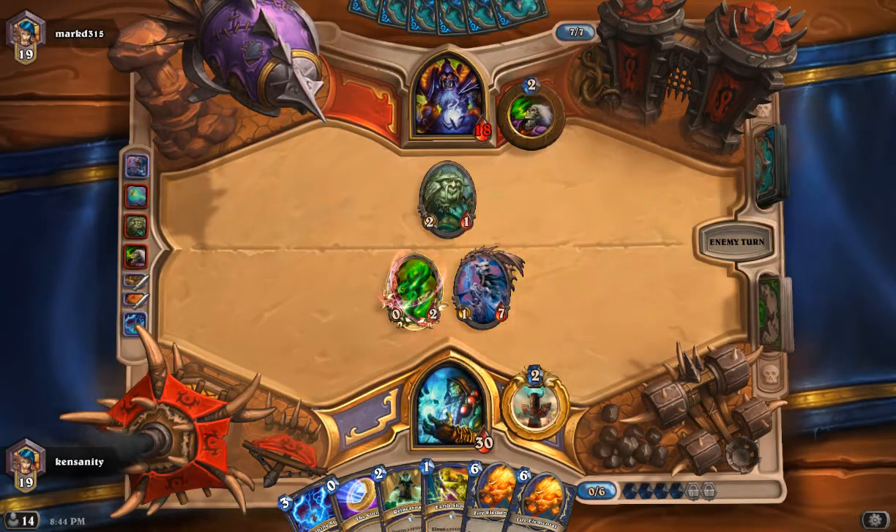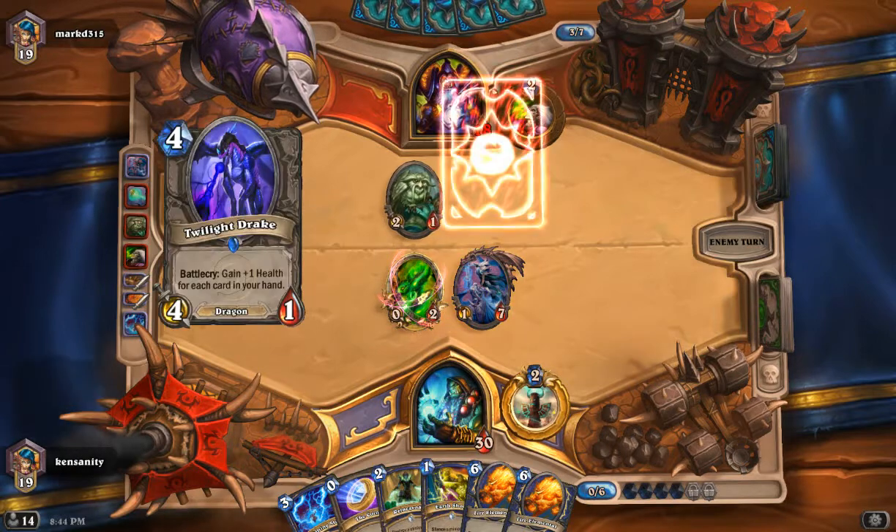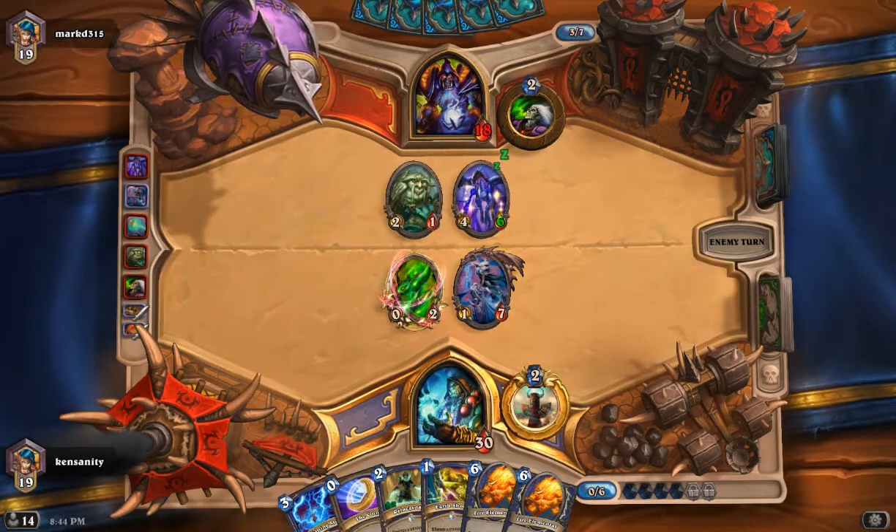I'm going to go ahead and play Baron now, because I want him to fear the legendaries that come out. I want him to look at it and say, I don't know what this guy's doing, I don't know what his game plan is, but I need to deal with Baron now. Here's the Earthshock target.